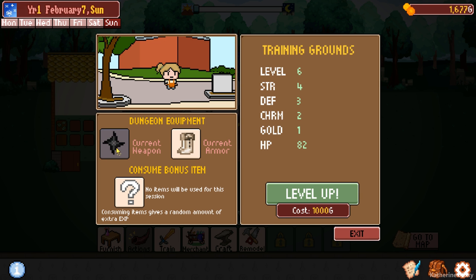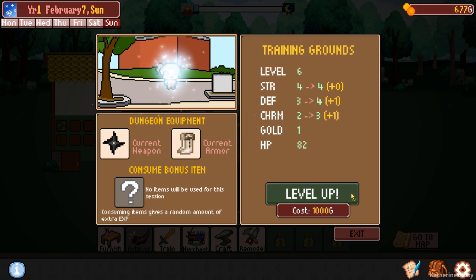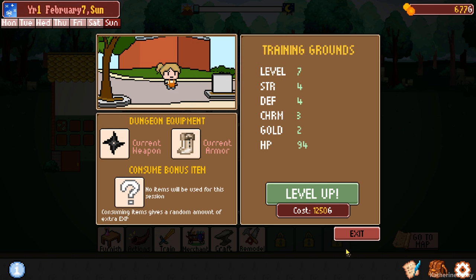So what have we got? We've got a ninja star. Let's see if we can level up here. I forgot to do the bonus item - shoot, that's not good. Next level up will cost us 1250 gold.